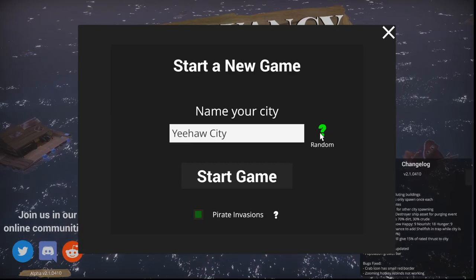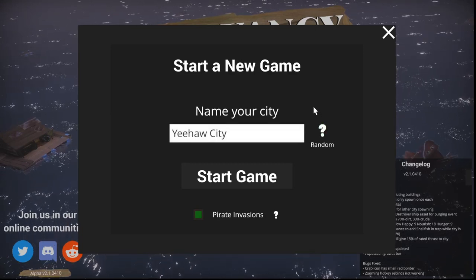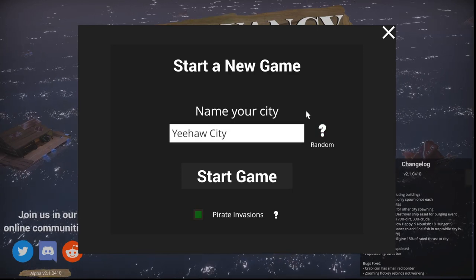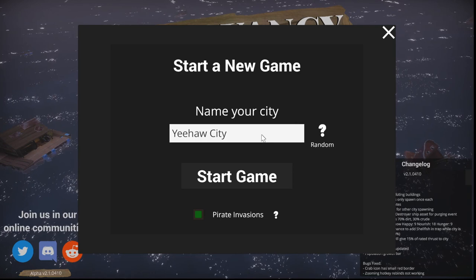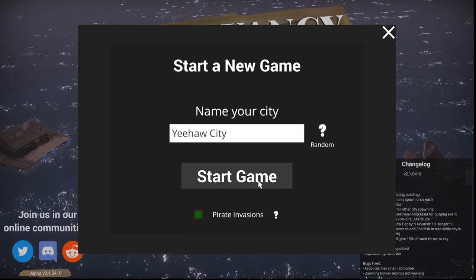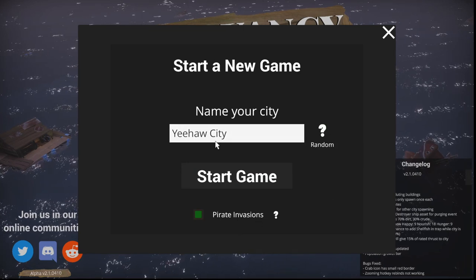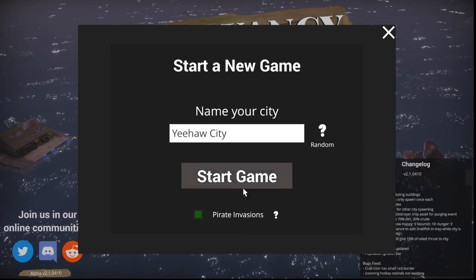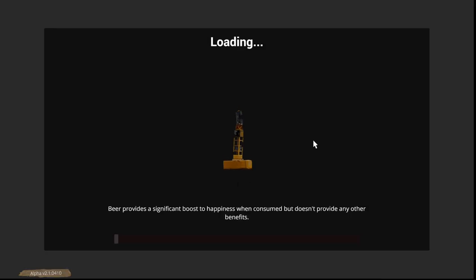Howdy y'all and welcome back to some more Buoyancy, or welcome if you're new to the channel. They just did a bunch of new updates and some bug fixes — technically yesterday now. So we're gonna jump into a new game and see what it's like. I was randomizing cities and Yeehaw City came up, and being from Texas, yep, we're keeping it. Start game. Let's do it.